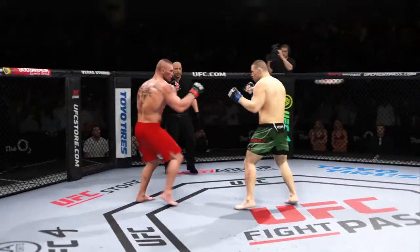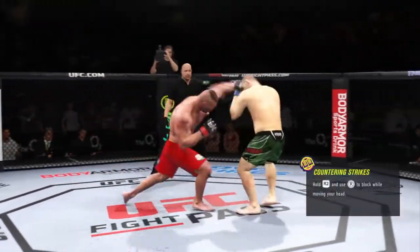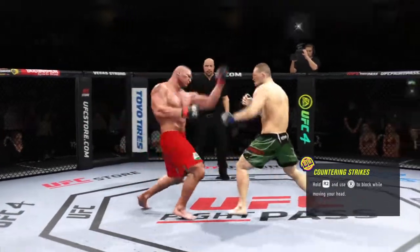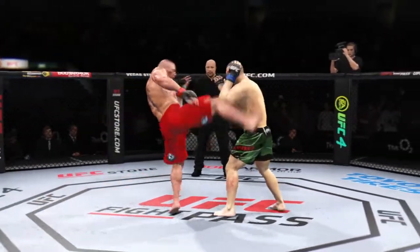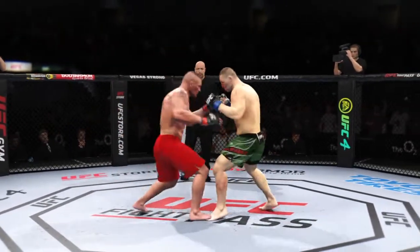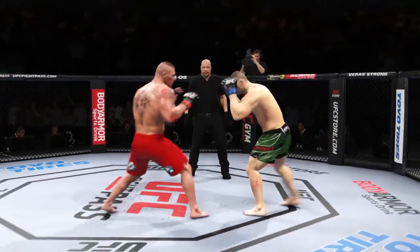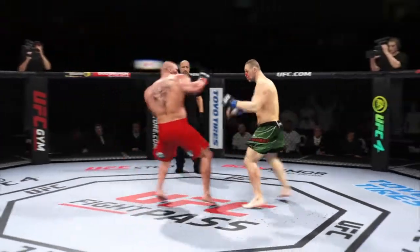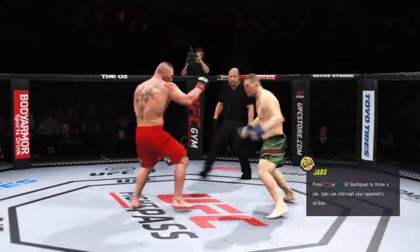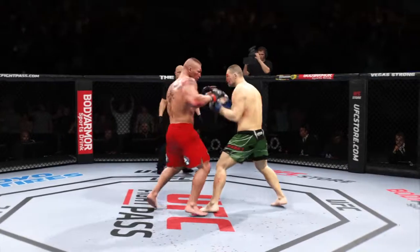Here we go with round two. Nice knee to the body — just what he needed there. That's a nice strike. Nice straight there — I guess that's the quickest way to the target, right? Just throw straight. Nice kick. Mixes it up nicely in terms of staying heavy and also staying active. That's a big hook to the chin. Strong straight left there. Landed a good uppercut. Huge shot finds the target. Now he's got to go find that follow-up attempt — the kill shot before he gets the fight stopped.